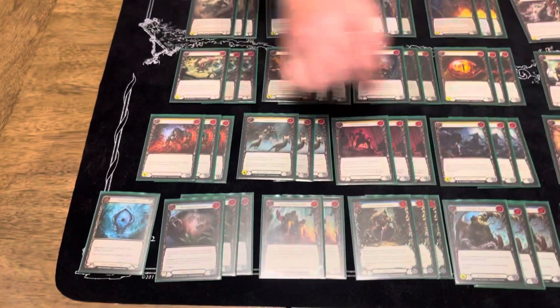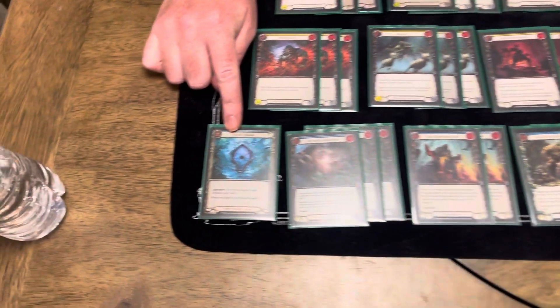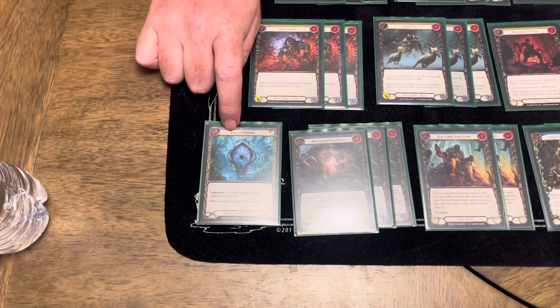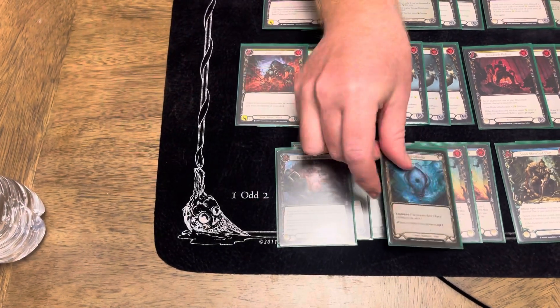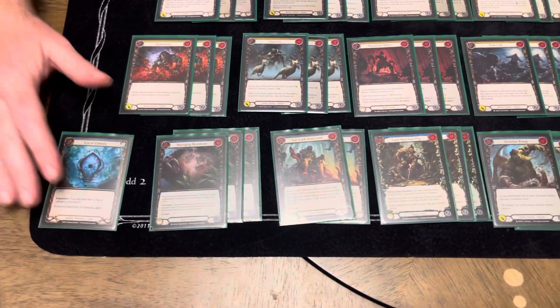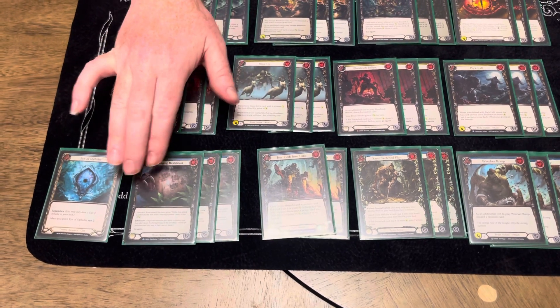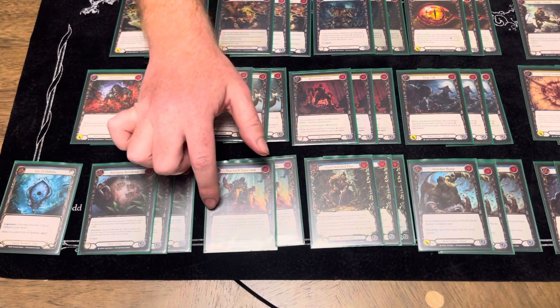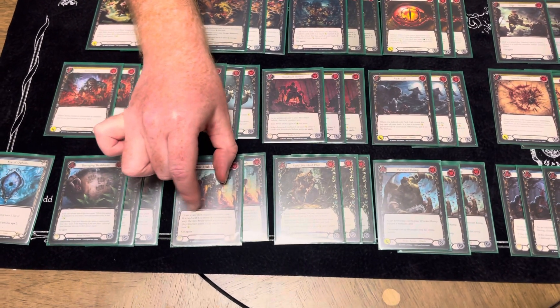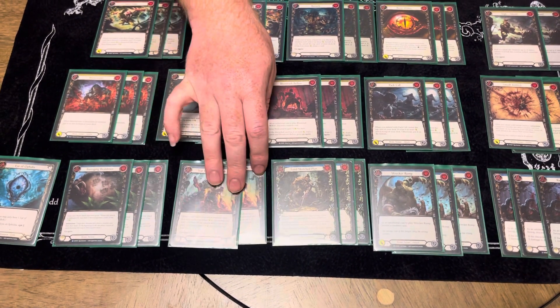I'm going to start with the blues here. This is super spicy — if you want to get real spicy, otherwise you don't have to worry too much. That was because I didn't have a third Tear Limb from Limb, to be honest. Barrage and Beatdowns — I'm only running the blues, I'll get to that later. Tear Limb from Limb: we're running this because it's draw a card and discard a card. That's going to be the main theme of this deck.